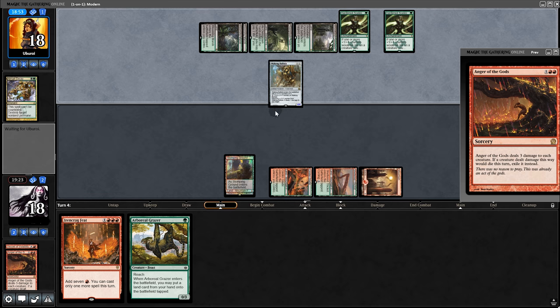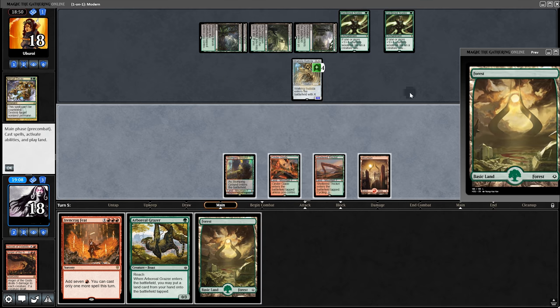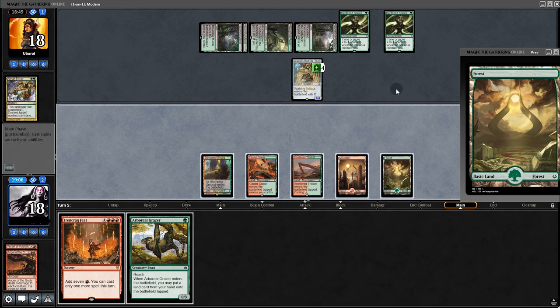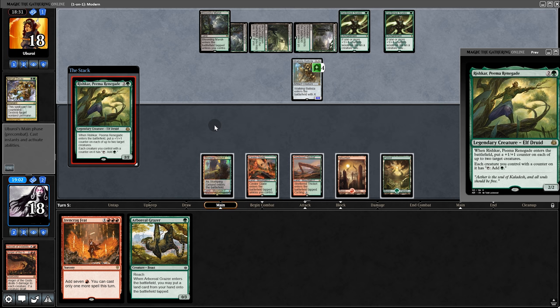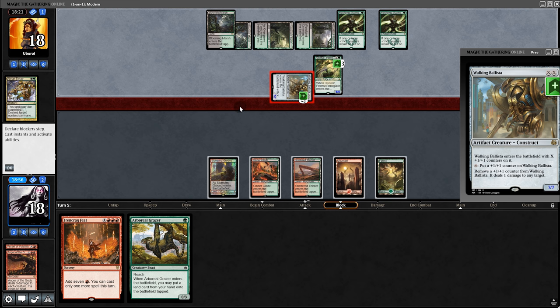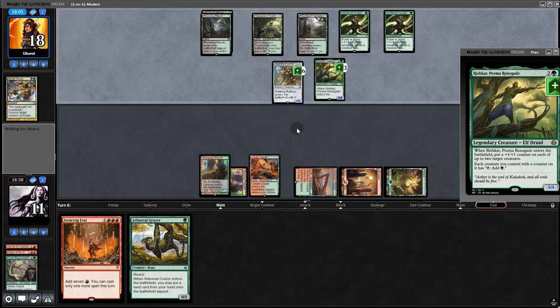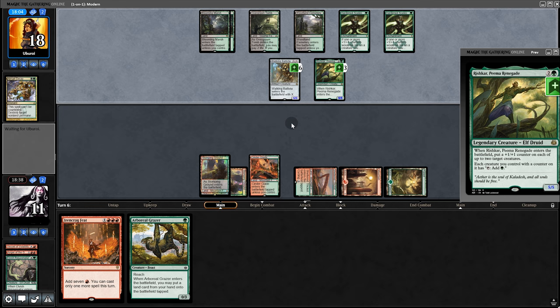They play Walking Ballista — it's a 4/4 now, next turn will be a 7/7. Where are our payoff cards? They play a Rishkar — even with a Ugin, blocking Ballista is really hard for us to deal with. I think we just got a bad matchup here. They have enough for lethal. So our win streak comes to an end.